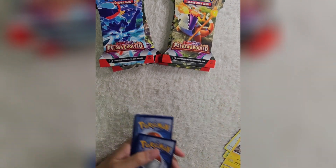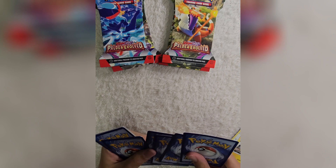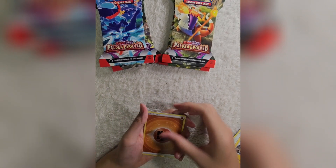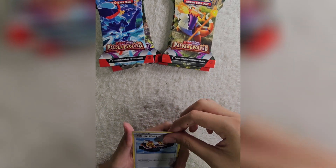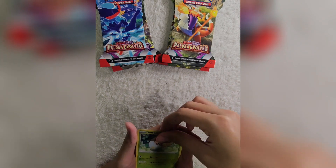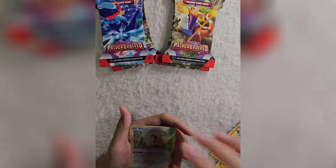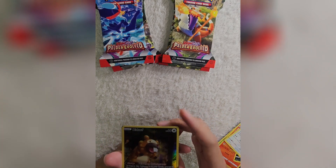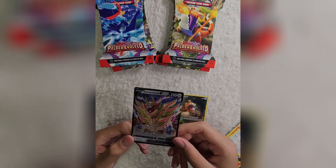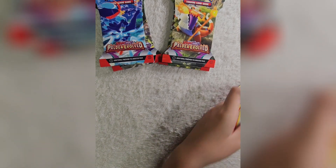Here we go, code card. Starting off, Fighting Energy, Lunatone again, Trekking Shoes, Energy Switch, Grubbin, Purrloin, Slandit, Coughing. Do I see something? Bidoof, and a Bidoof again - Illustration Rare! The hits just don't stop! And a Zamazenta V. Okay, these are some good cards. So that was all my Crowned Zenith packs.